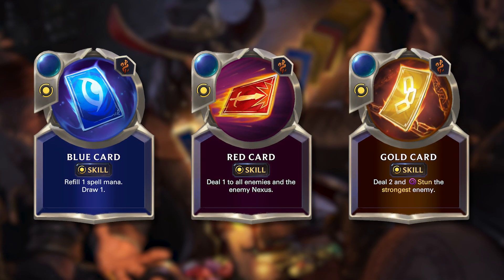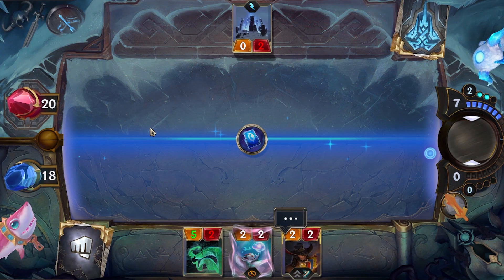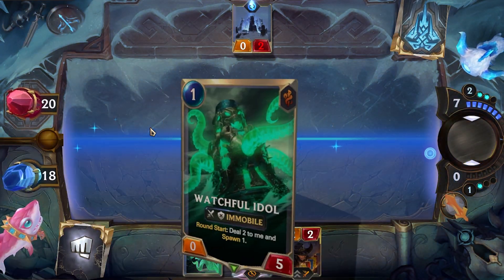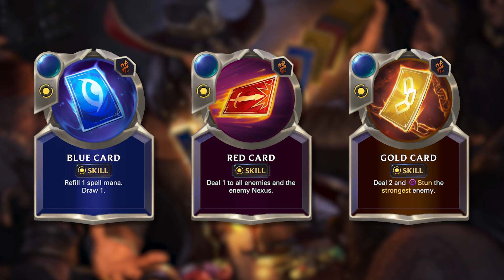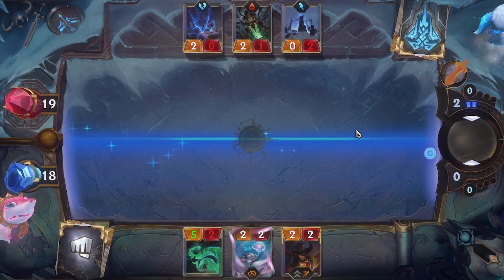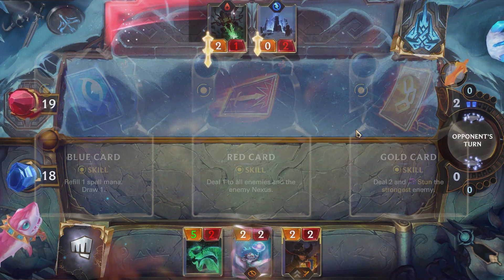The blue card in this case gives you back one spell mana and draws a card, effectively giving you more resources than you started with — just like how the blue card works in League of Legends. Next up is the red card, which deals one damage to all enemies and the opponent's Nexus, which is of course just like the AoE damage of red card from League of Legends.